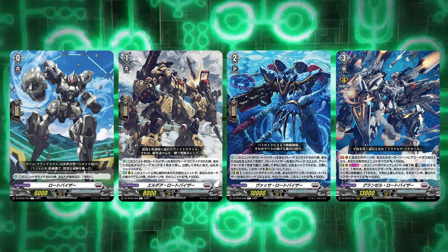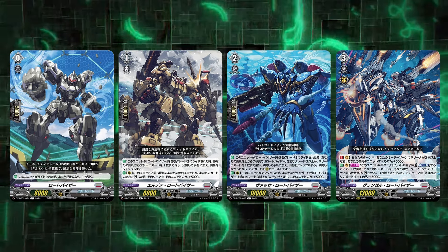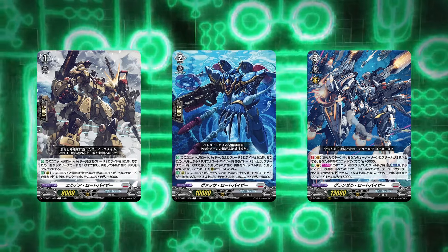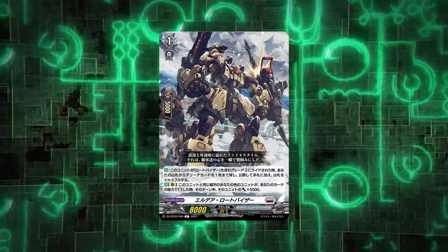Not only that, they actually represent all three fields that this mecha anime is normally held in, and that is land, sea, and space. And does this get kind of represented well with the way they look? Kind of, actually. Starting off with the land unit, Eldia Rotovisor, the grade one.